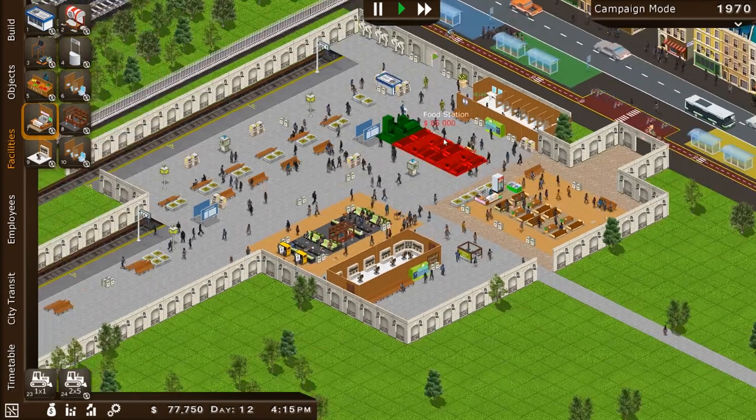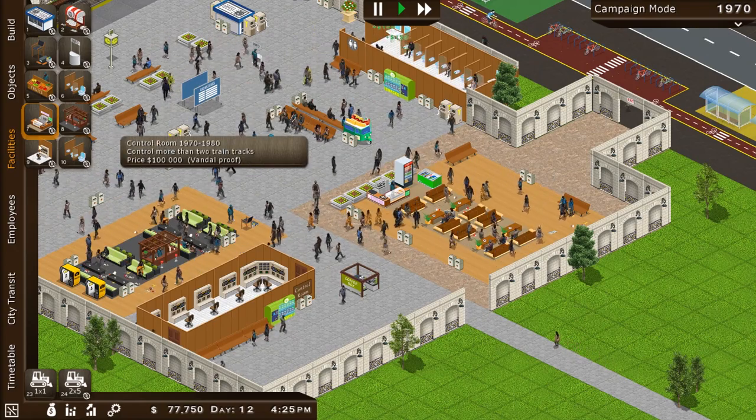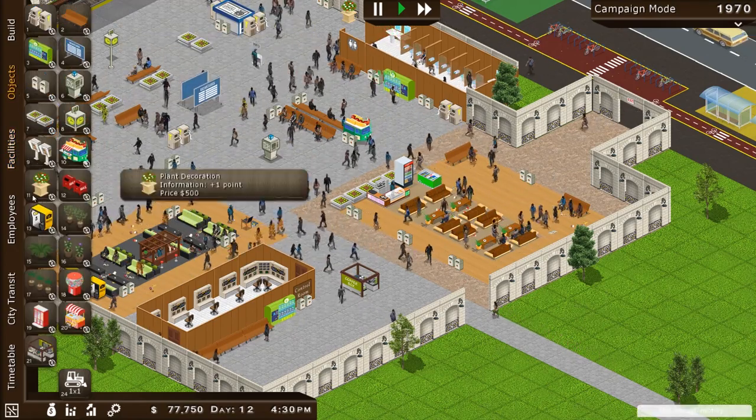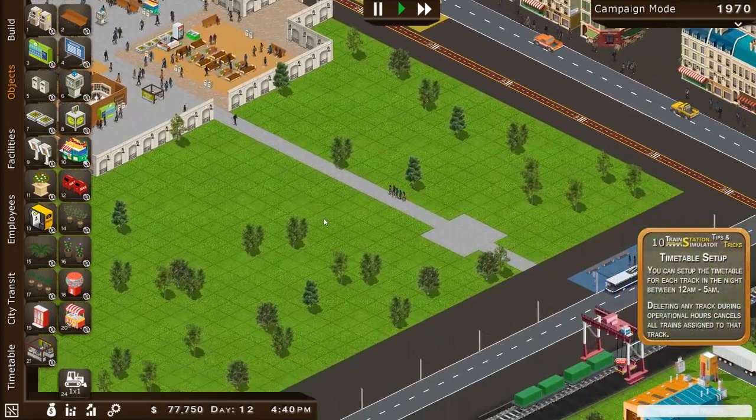I think we already built one of those, didn't we? Oh yeah, it's right here. Perfect. Food station we already have. Just don't know where that restaurant is — I saw it in the update, we'll have to look for that. I love the little coffee stand that we have, though. Maybe it's something to come soon.